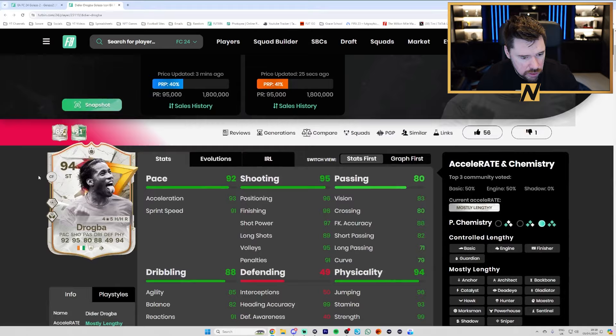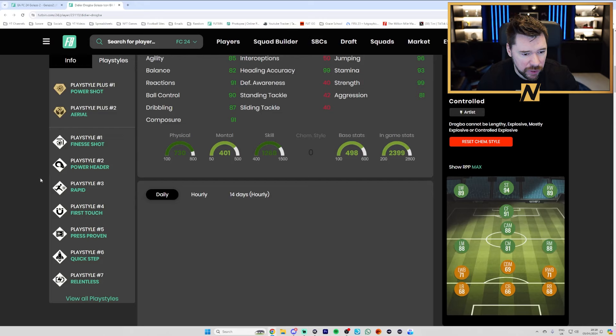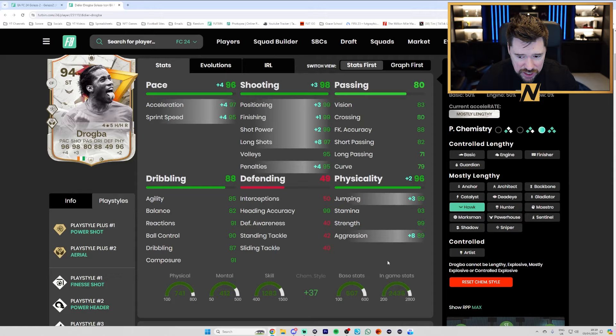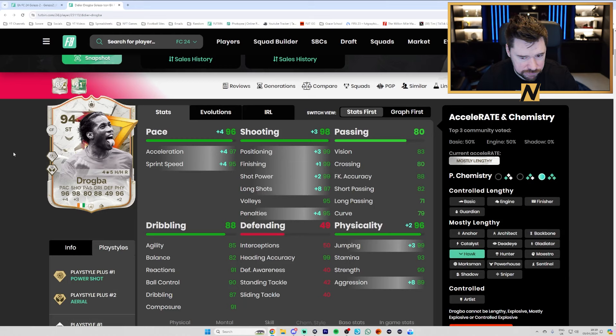And Didier Drogba — four star, five star, power shot plus and aerial plus. Six foot two — this card's gonna be crazy good. Finesse shot, power header, rapid, first touch, press proven, quick step and relentless with aerial plus and power shot plus. Give him a hawk, he's lengthy — insane shooting, insane physicals, good dribbling, passing not the best as a striker but that is a great card.